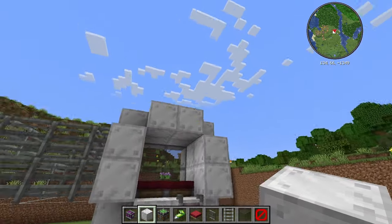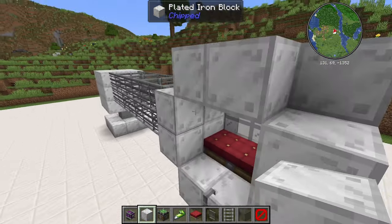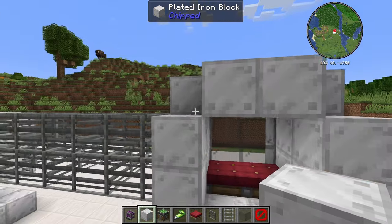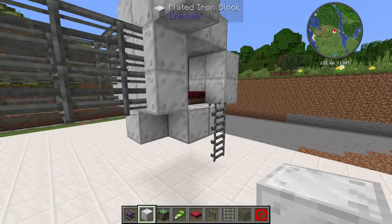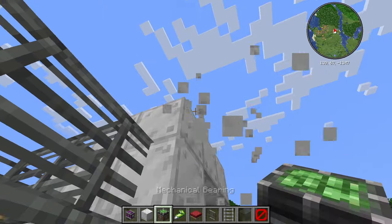I think it'd be really cool if I added a swinging door on the back that swings out and in with a button — so when they get in, you press the button and the door swings shut by itself rather than just having a block there. I'm going to try and build that. I'm going to add a mechanical bearing here which is what's going to swing out and in.